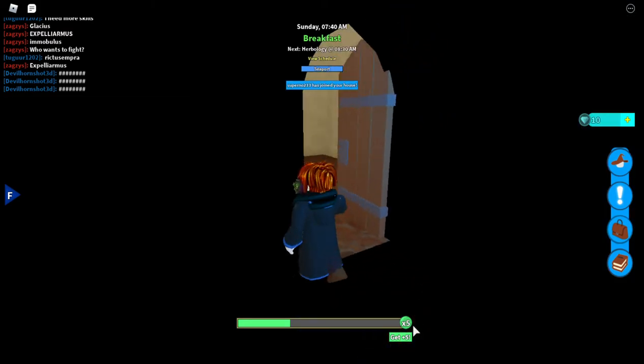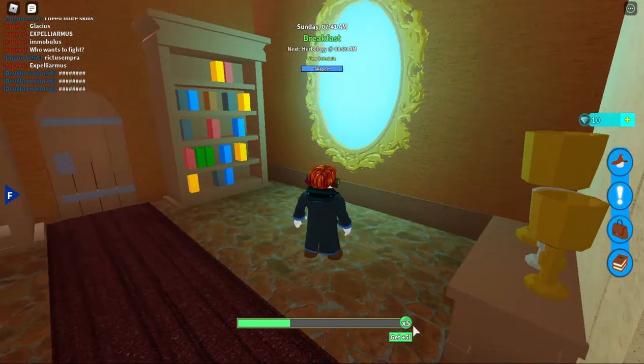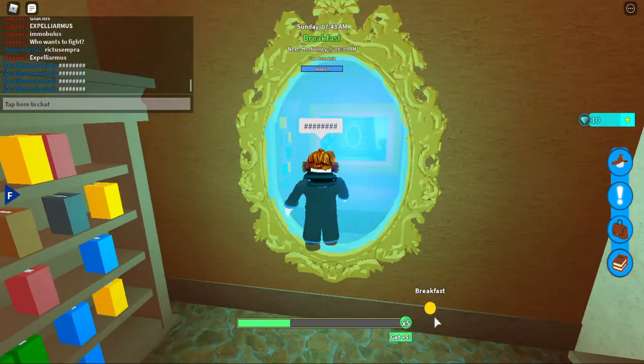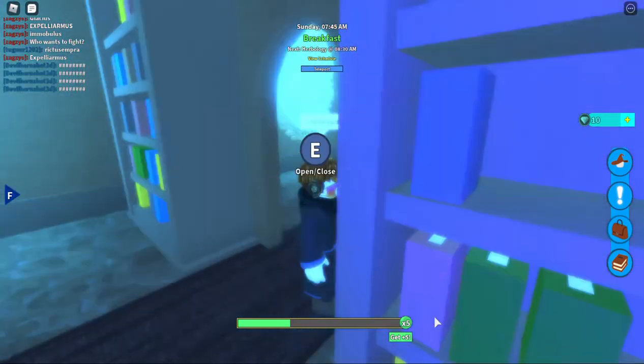You go through this door, and then you go to a mirror — this mirror right here. You have to say something to it or it won't work. And then you jump through it, and then you open the other doors.